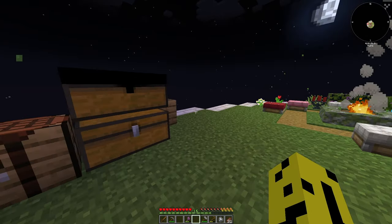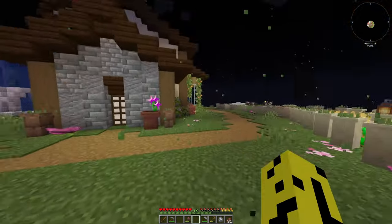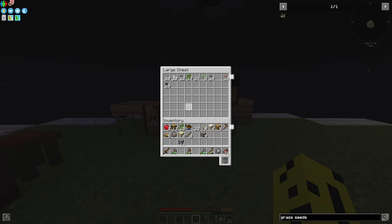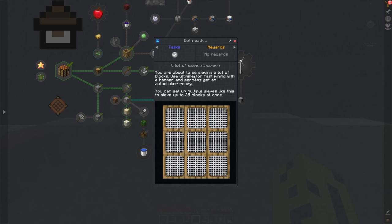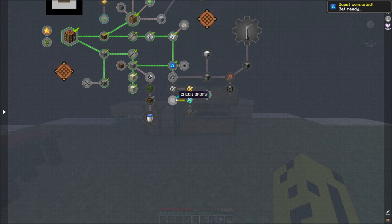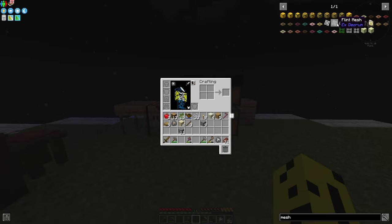We get grass seeds from sifting dirt. We don't need them currently — this will be useful if we want to expand our island, but we already started on a beautiful island with grass and dirt, so it's not relevant right now. The next quest is about sieving: a lot of sieving is incoming. You are about to be saving a lot of blocks — use ultimine for fast mining with a hammer, and perhaps get an auto clicker out.